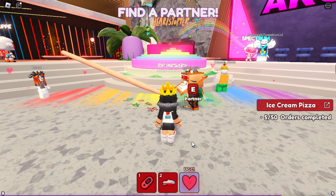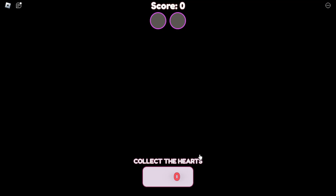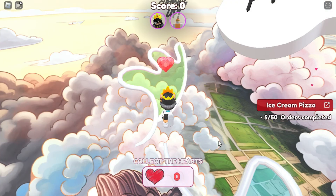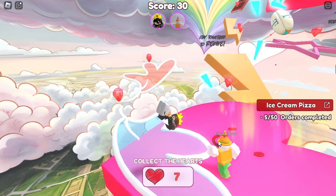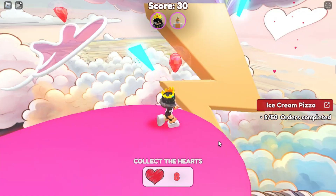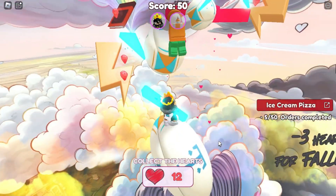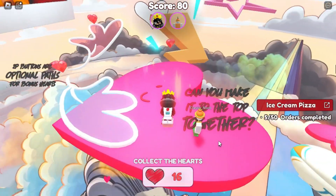Here you have to play with another player. Interact with another player here to invite them, or someone can also invite you. Just confirm it. You will teleport to the Obby game. Just play Obby and collect all the hearts. Do not fall down — if you fall down you will lose some hearts. So be careful. You can grind until you get 150 hearts.